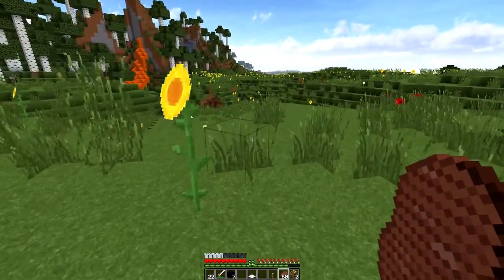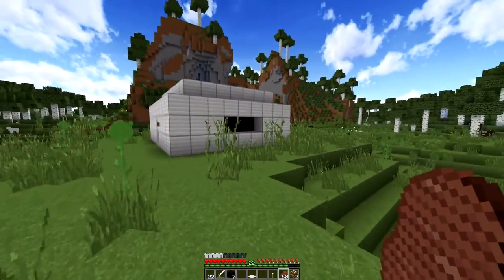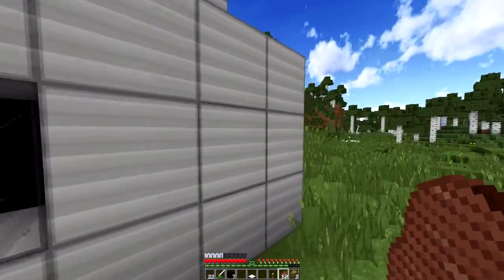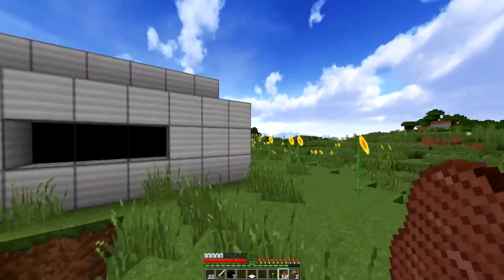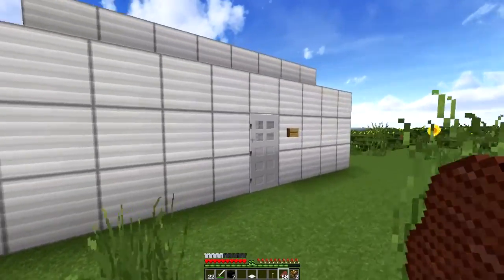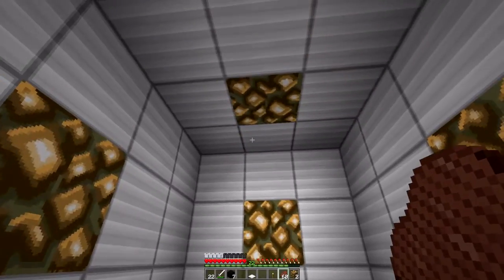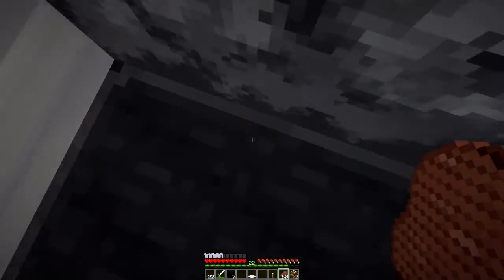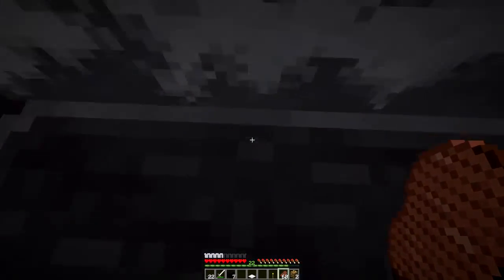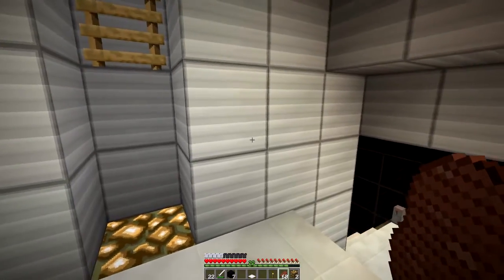This is a clandestine time travel-y thingamabob. All the windows are blacked out, you can see. It's made of iron. It's a little pill box kind of a deal, and it's a secret facility in the middle of the plains. So we hop on in, and we just fall into the minecart elevator here, and then we come out to the facility.